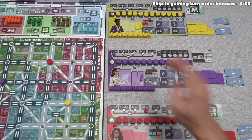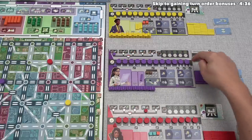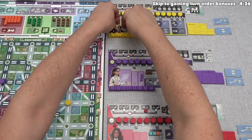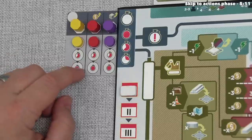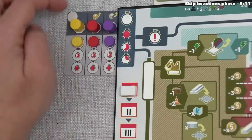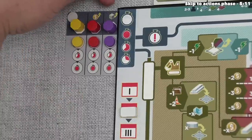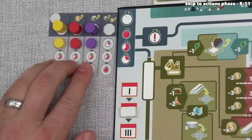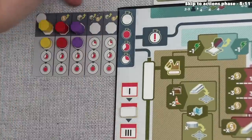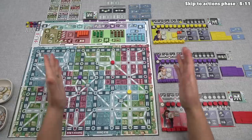Now it's time to gain our annual budget. Everyone collects money equal to the rightmost empty spot on their station track. At the start of the game, that's 12 money for each player, which comes from the supply and is stored on our player boards. After this, it would be time to gain turn order bonuses — but you don't gain any bonuses from here in the first year. Once we're in the second or third years, we'll gain the bonus indicated above our tokens. The number of spots varies with player count. We've now finished the annual income phase.